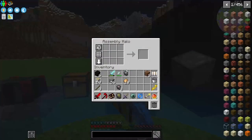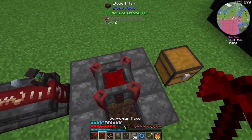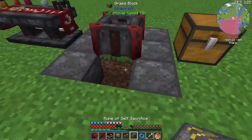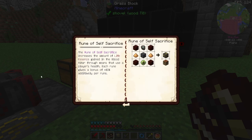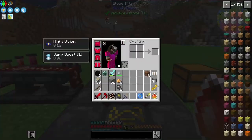Now we should be able to try this again. Let's try to pop in this upgrade. We got a rune of self-sacrifice. Basically, this makes it so it will get a bonus 10% blood for every hit that I do on top of the altar, so we'll be getting a lot more blood from that.